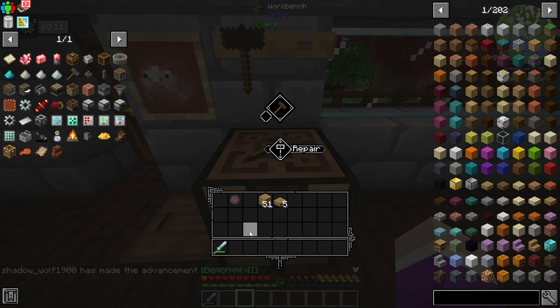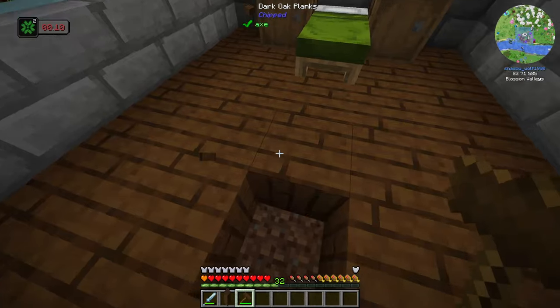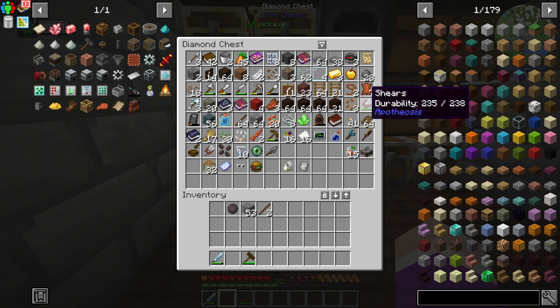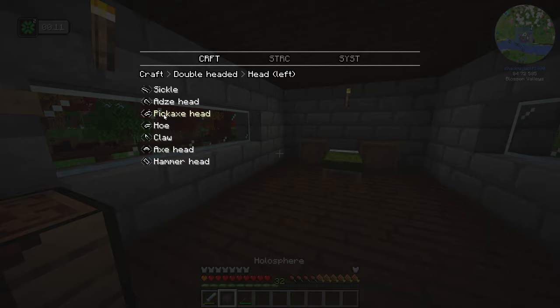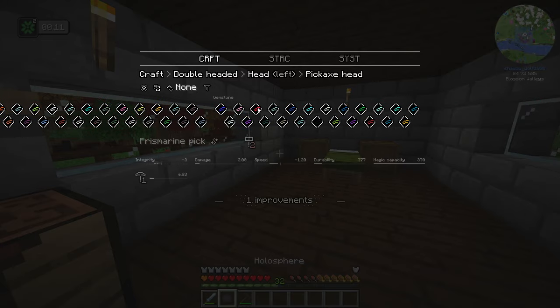Now we have our Tetra workbench. In here we can add our hammer and change all the stats. Currently it's tier one with a hammer efficiency of 1.67. The holosphere is kind of like a guide — you can go in and view different components, like a pickaxe head, and it'll show all the materials you can make it out of. You've got different types of woods, stones, metals, gemstones. Ideally you want to avoid gemstones. In the materials section, limestone has a durability of 100, Shiverstone has 250, and you also have different densities, hardness, and magic capacities. The higher the magic capacity, the higher tier enchantments you get — but apparently if you go too high on the enchants, something dangerous might happen.